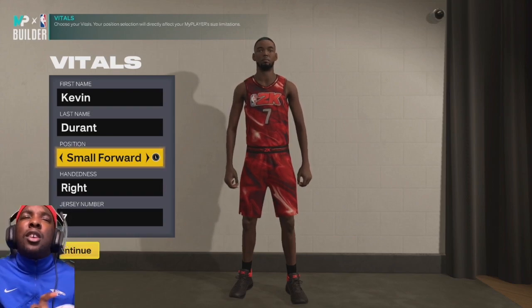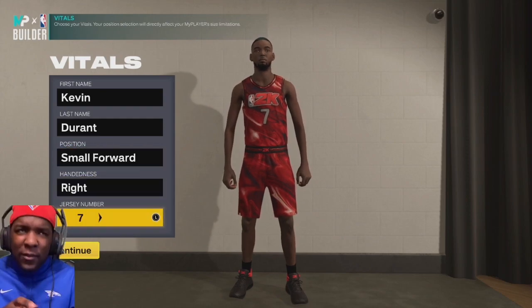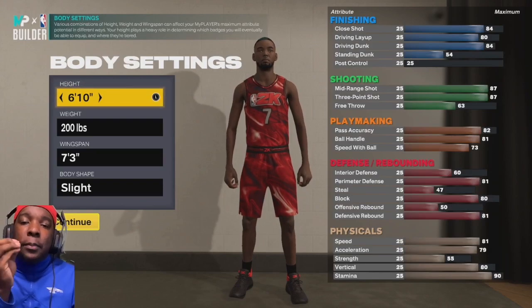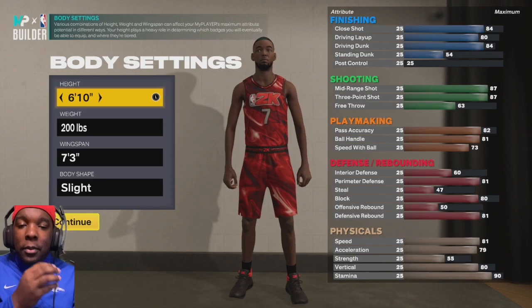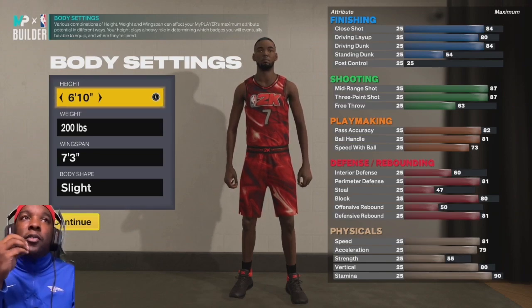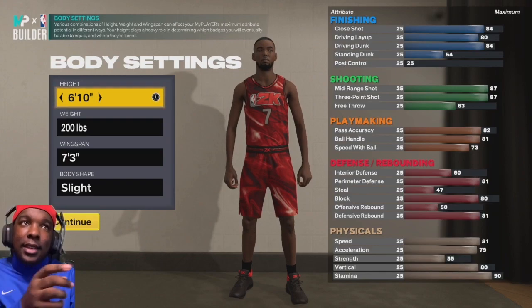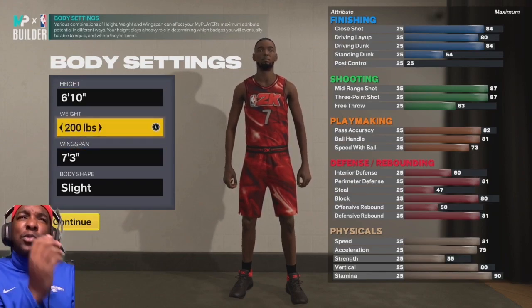We're going small forward, jersey number seven. If you want a deeper breakdown of the builder I can make a separate video, just let me know in the comments. For right now I'm going to share the finished product. We're going 6'6", 200 pounds, wingspan 200 pounds.